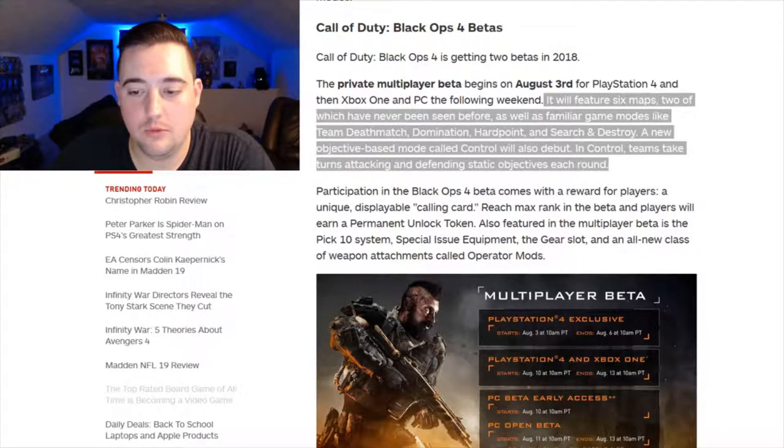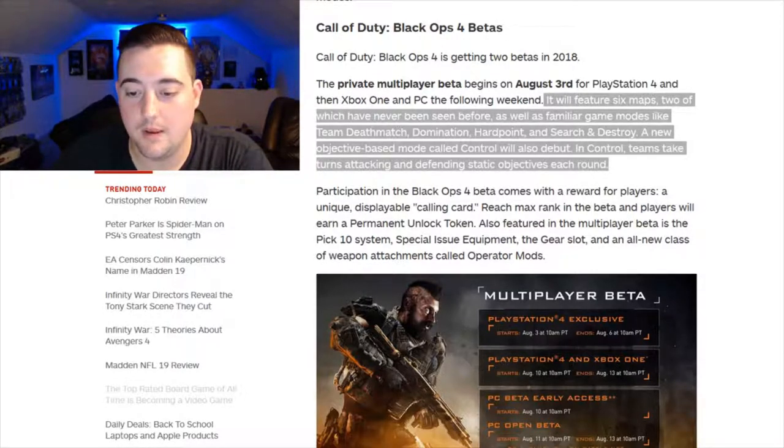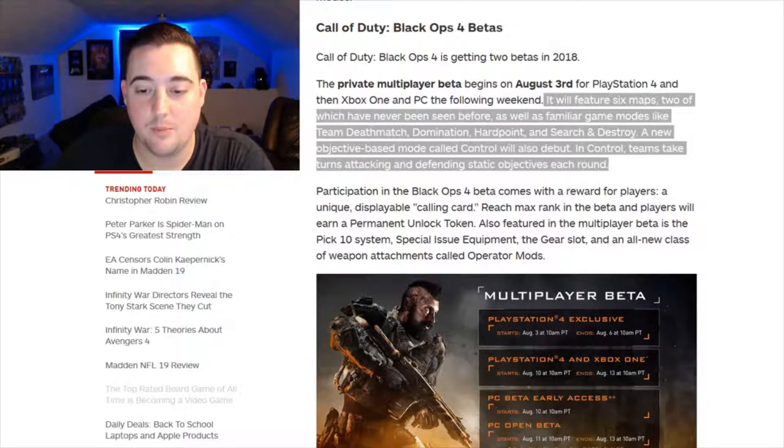Participating in the Black Ops 4 beta comes with a reward — a unique displayable calling card. Reach max rank in the beta and players will earn a permanent unlock token, so I'll definitely be trying for that. Also featured in the multiplayer beta is Pick 10 — glad that's back, I didn't really like the system in World War 2. There's also special issue equipment and a gear slot, and an all-new class of weapon attachments called Operator Mods.